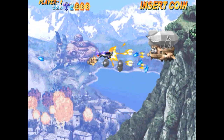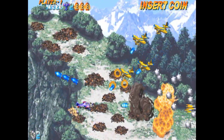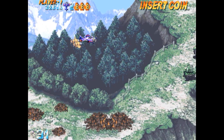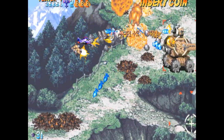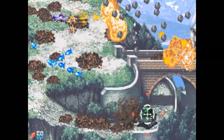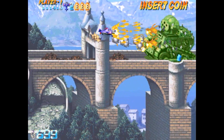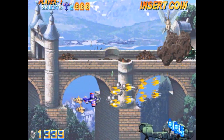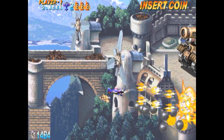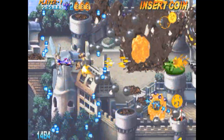Este avión tiene el disparo un poco más concentrado que la otra nave, que lo abre un poco más. Prefiero coger este avión porque es más potente: al concentrar el disparo con la ráfaga del avión hace más daño. En este juego salen muchos enemigos gordos, como el tanque. Entonces prefiero este disparo concentrado para matarlos antes.